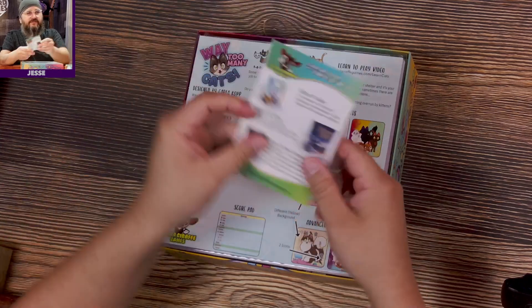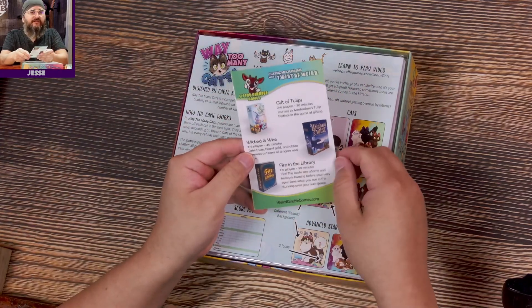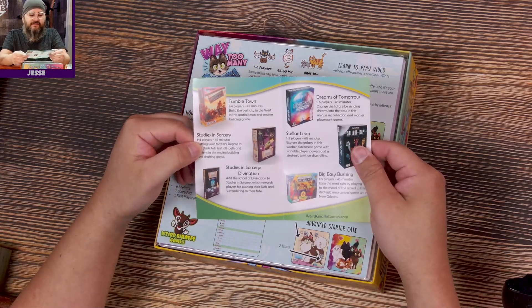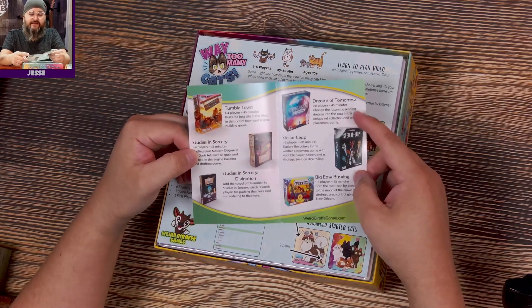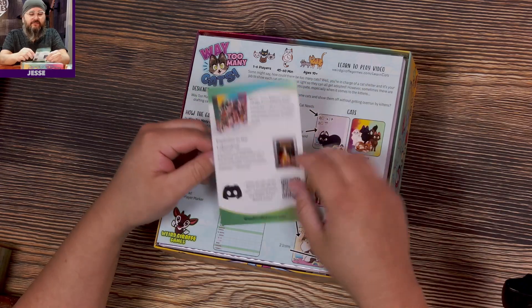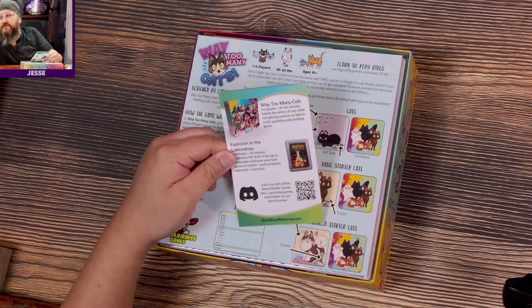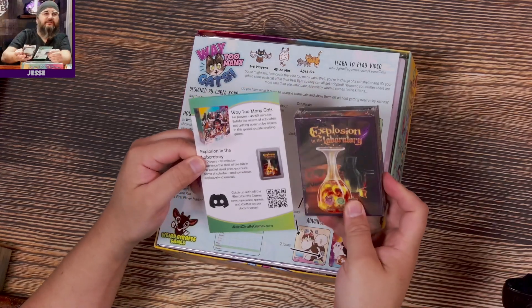These are the same people that brought you Gift of Tulips, Fire in the Library — many of these games we've played here on the stream — Studies in Sorcery, Tumble Town, Big Easy Busking, Dreams of Tomorrow, Stellar Leap, and Way Too Many Cats. Also An Explosion in the Library, which I have sitting right over here.